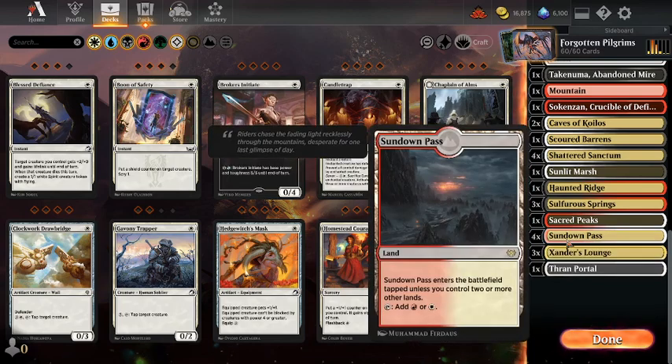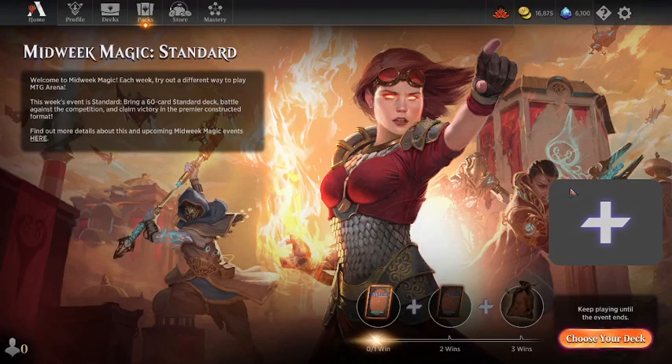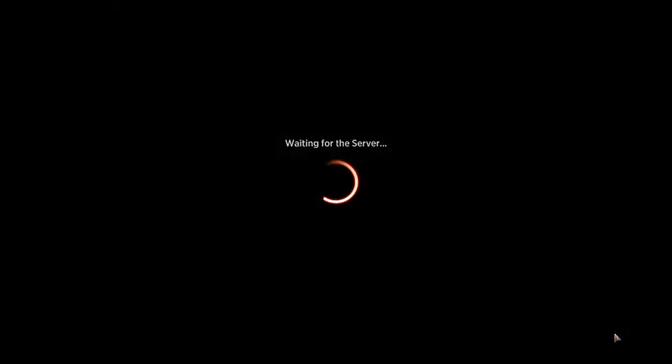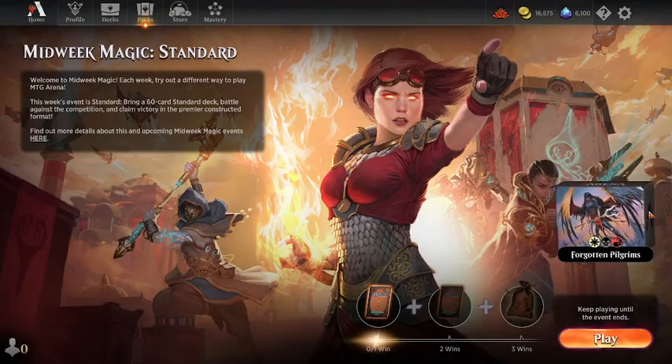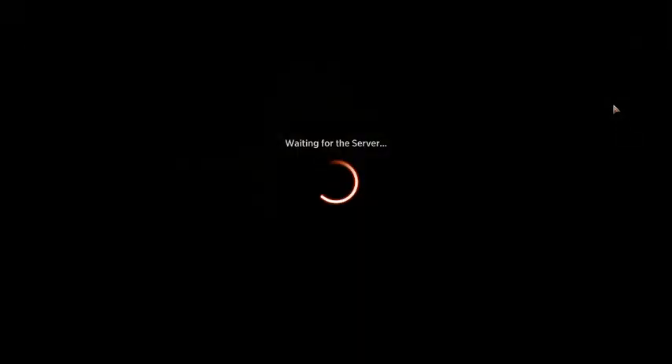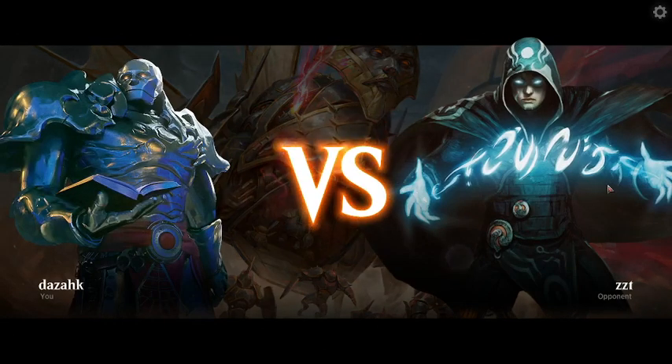I've managed to improve the land base since last time because I wildcarded my Crimson Vowlands — we've cut down the number of taplands by about two or three, which is quite good. I think I accidentally clicked Edit Deck instead of choosing it. So I guess we'll play to three wins in Midweek Magic, and then I'll go into standard best-of-three to try and get my fourth win.